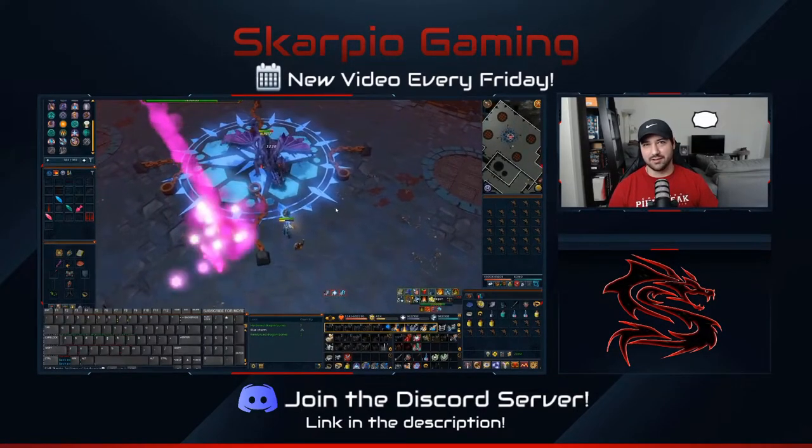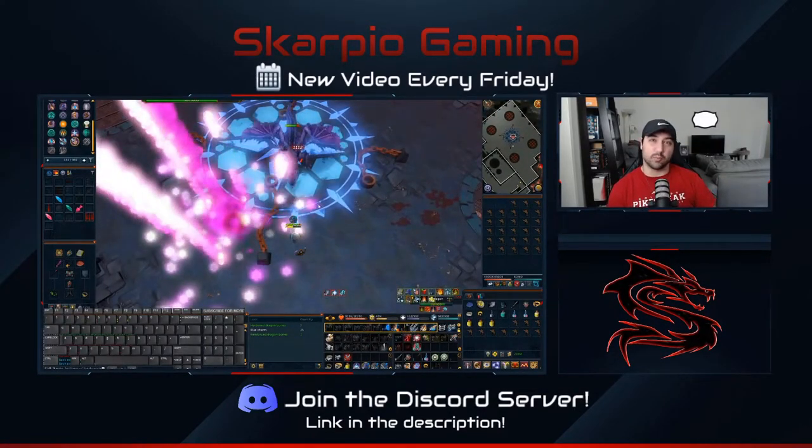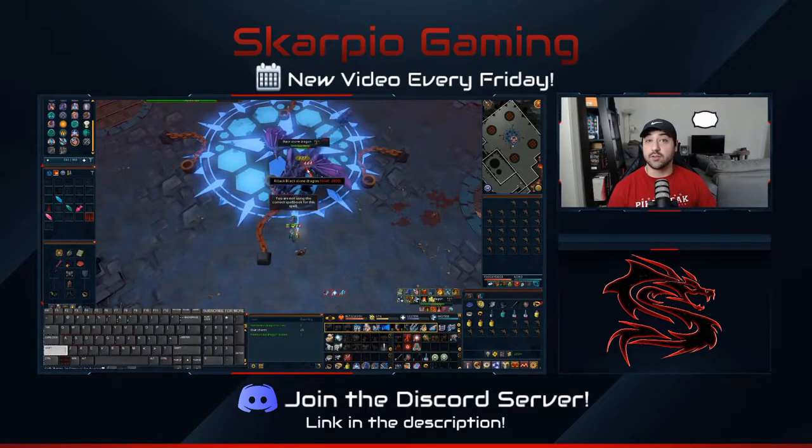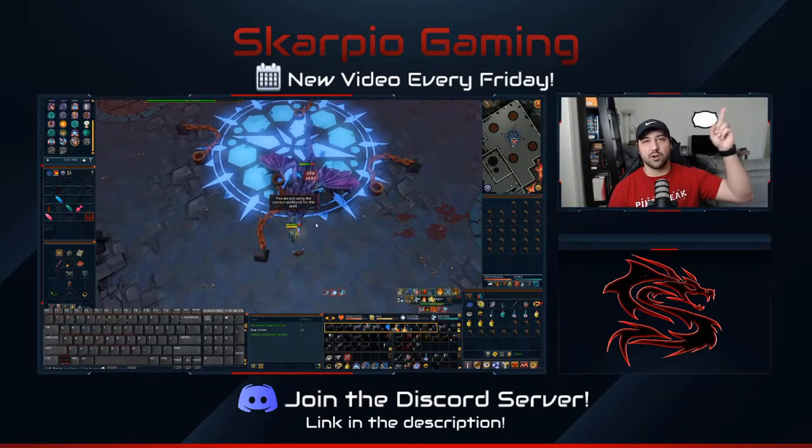Hey YouTube, Scarpio here. This week we're going to talk about Debilitate, Reflect, and Revenge, which requires some shield switching. If you haven't already seen my video on Resonance where I talk about shield switching, I'll put a card right up here for you all.